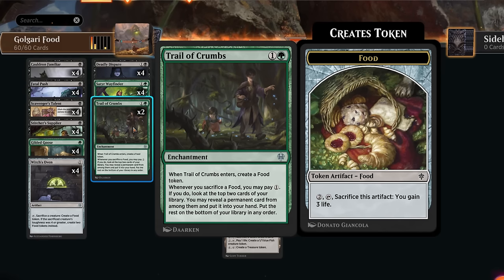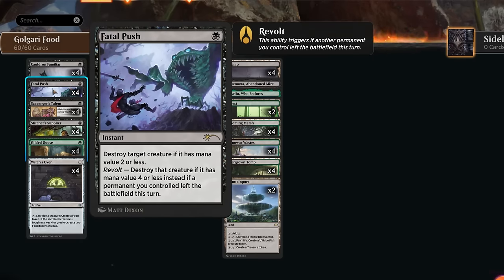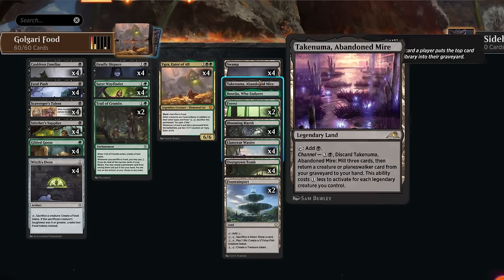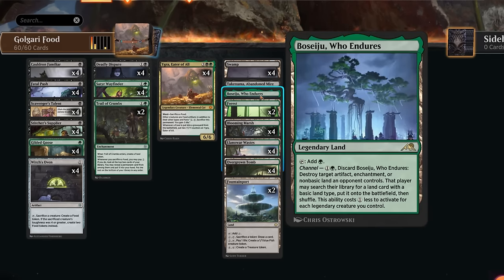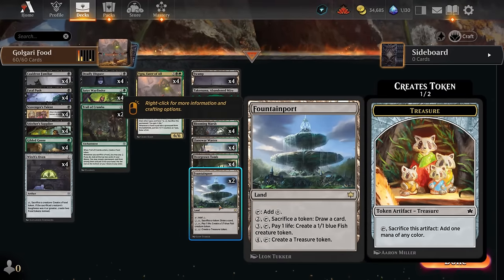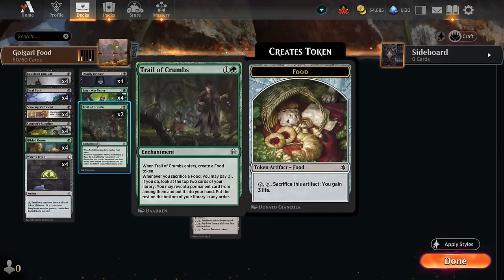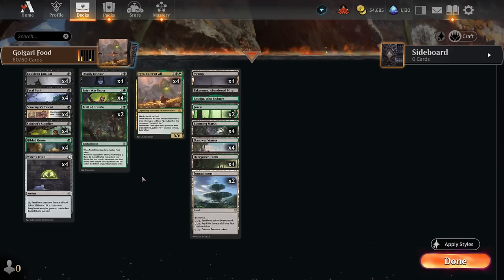Sacrificing food also enables Trail of Crumbs, which pays one mana to find a permanent among the top two cards to put in hand — another way to dig toward combo pieces. Four copies of Fatal Push give us creature interaction, and revolt is easily enabled in this deck. The mana base is streamlined with lots of black-green dual lands, some basics, channel lands for extra utility, and two copies of Fountain Port which can make treasure or fish tokens and sacrifice food to draw a card.